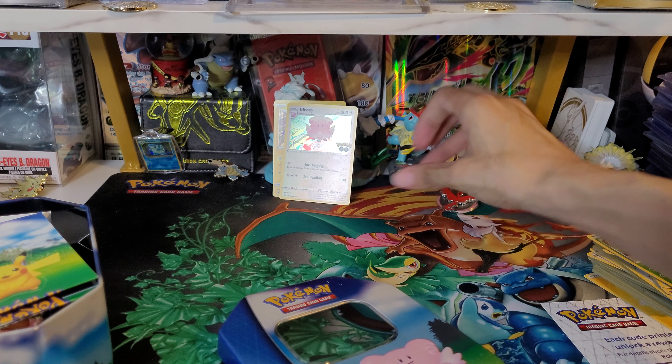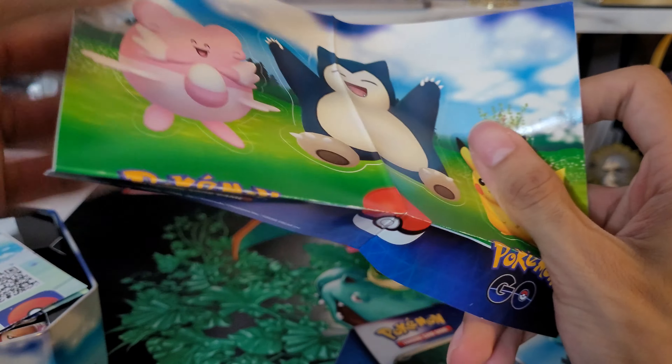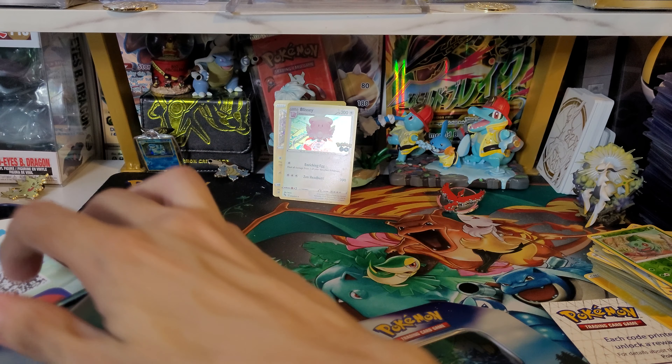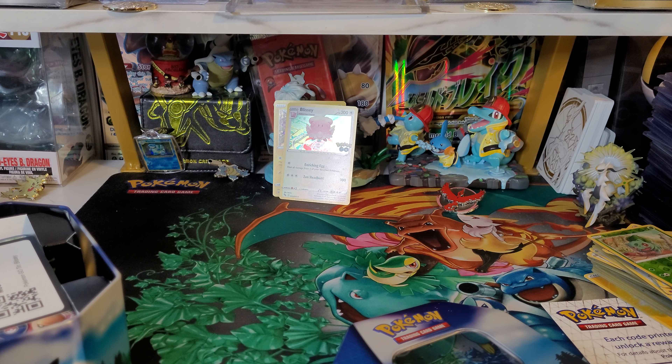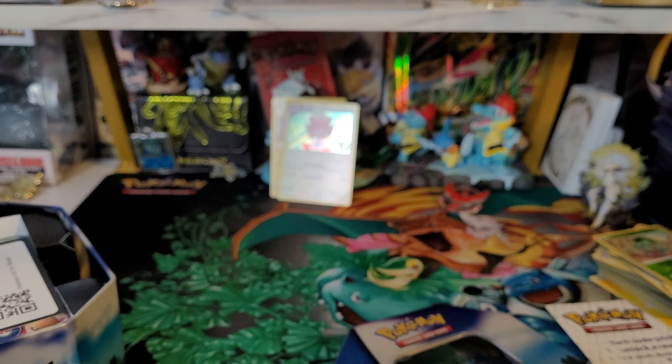I'll add the Blissey as well. Looks like we got some stickers — Pikachu, Blissey, and Snorlax. Pretty cool. Looks like this is the code card to give away. Here you guys are — good luck to whoever gets those codes.